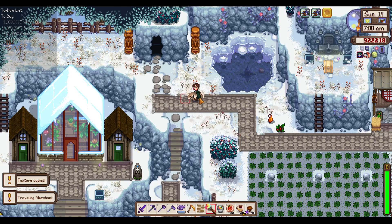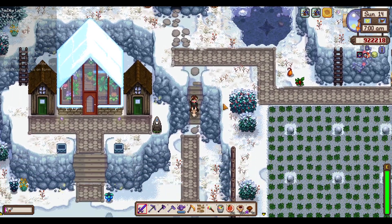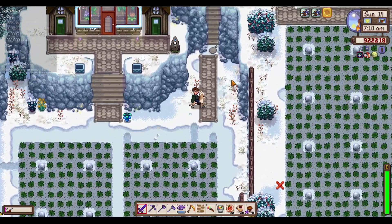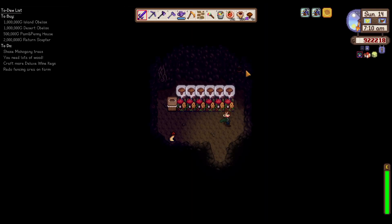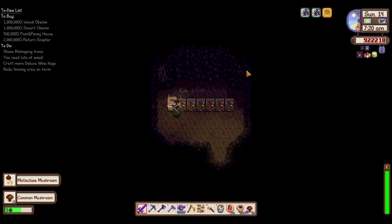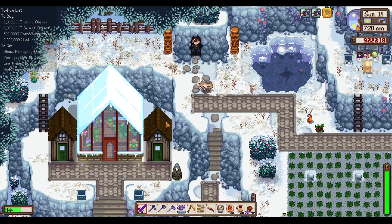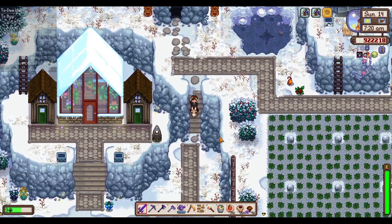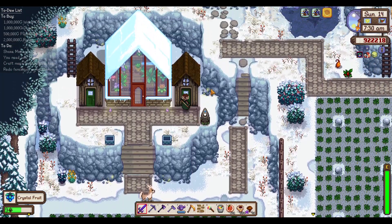I still don't know how I want to do that path up there, but we'll figure that out eventually. We got all common mushrooms, minus this Matsutake — whatever mushroom, that I can't pronounce. Crystal fruit yet again is there.